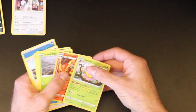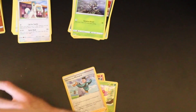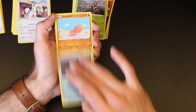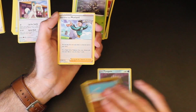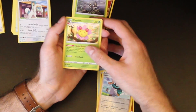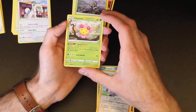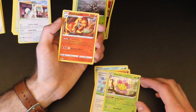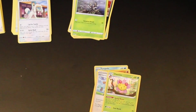Not bad. So in total we have the reverse holo Tympole, the reverse holo Trapinch, reverse holo rapid strike style Mustard, the Cherrim which is a holographic rare, and the Centiskorch which is a reverse holo rare. I saved that one last because I liked that one most.